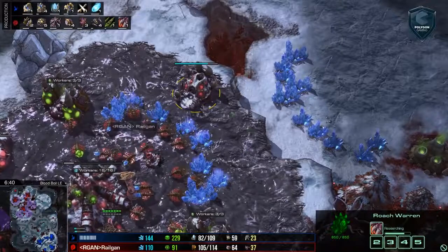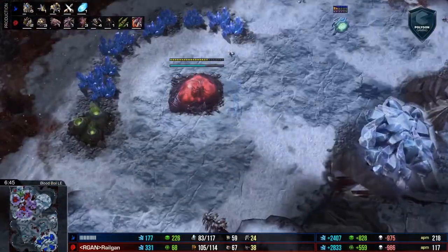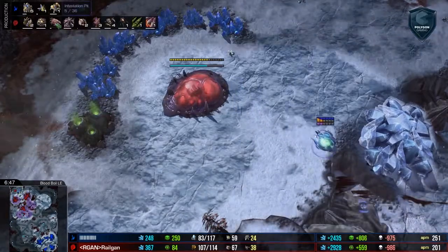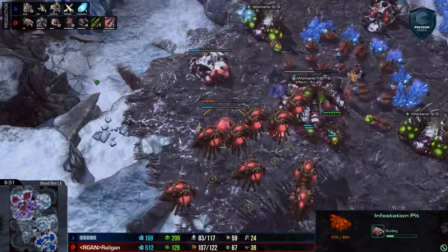We've got the roaches on the way, roach warren. Everything's getting pretty standard here. The one big difference is this Infestation Pit. It looks like we're going to see a very fast hive out of Railgan. I'm not sure if he's going broodlords, ultras, but probably leaning more towards cracklings and broodlords.